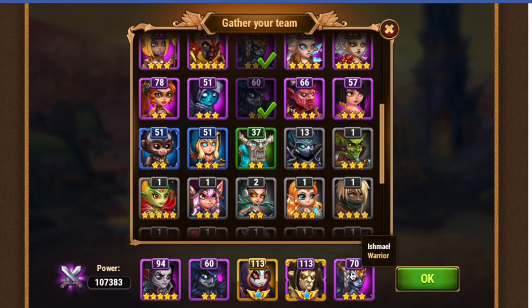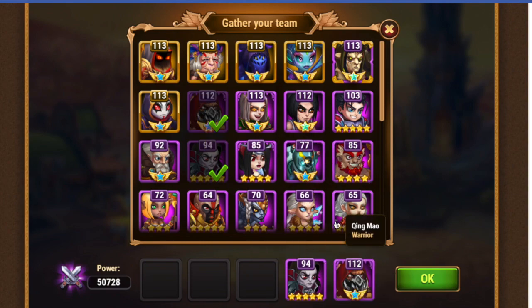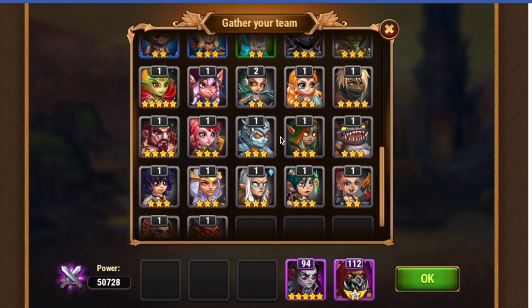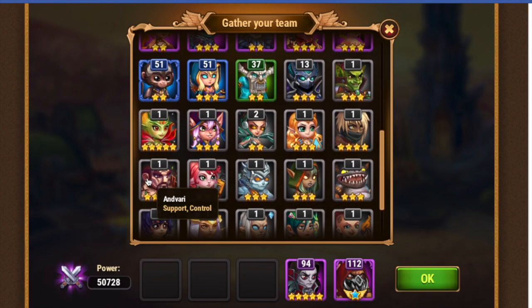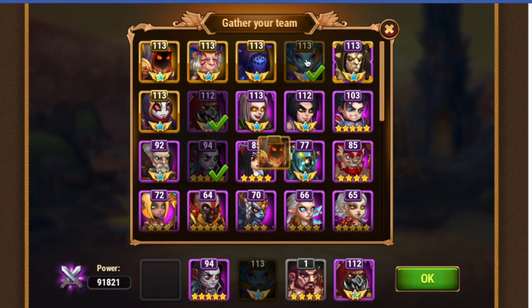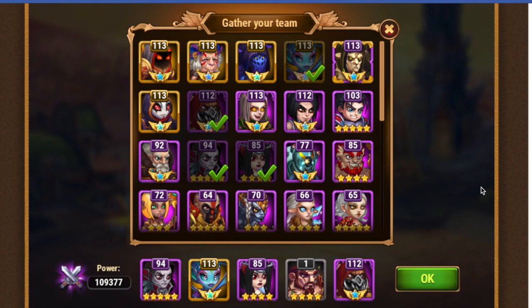One last team I want to talk about involves Cleaver — I just got Cleaver on Facebook and I'm obsessed with trying him in everything. On mobile I really like Cleaver and Anvary: Anvary on mobile protects everybody behind him, and Cleaver can take a lot of damage with his high health and armor. You have Dorian back there for heals, and I also like Celeste and Nebula for this team. A lot of people keep asking me for Anvary teams, and it's kind of difficult because his skill is different on Facebook than on mobile. But this is an interesting Anvary team you could use.